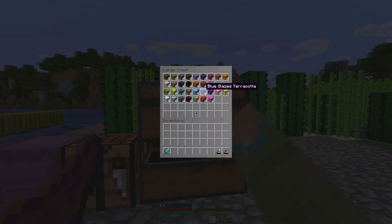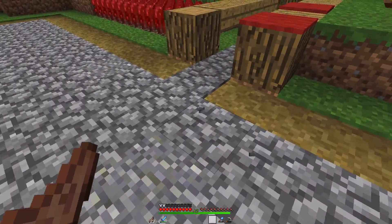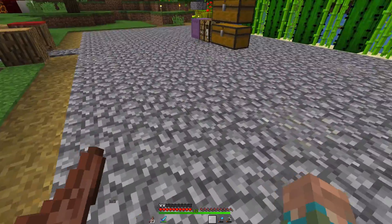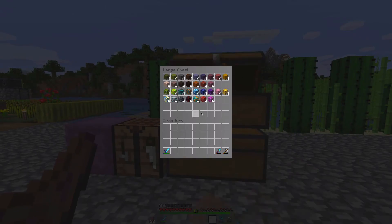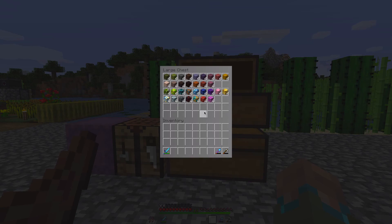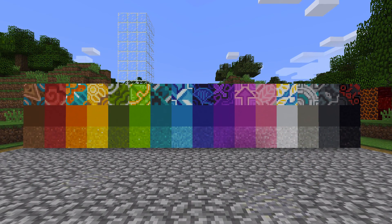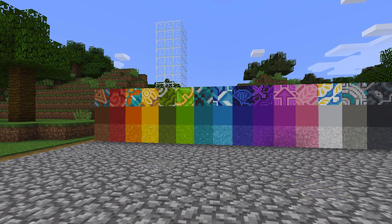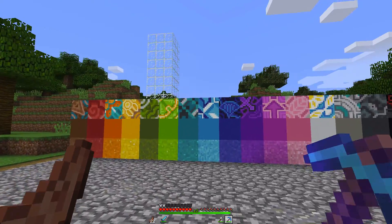I want to get all the different blocks — all of the concrete and concrete powder, and all of the terracotta ones — and line them all up. I'm going to do a 3 by 16 row and we can look at all the new blocks. There's actually a little trick: if you put these in a 4 by 4 grid, they actually make their own pattern. Plus they are all placeable directionally, so you can place them like logs or pistons, and they actually have different textures on each side, which I think is going to be absolutely awesome. Now, isn't that a sight to behold? That looks so cool — the patterns are just absolutely awesome. You can't really see the full pattern at the moment, but it does make a full pattern when you put them in a 2 by 2 shape. That looks awesome.